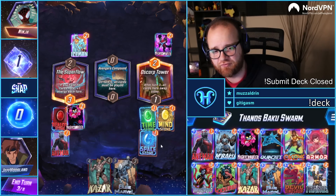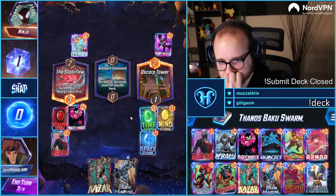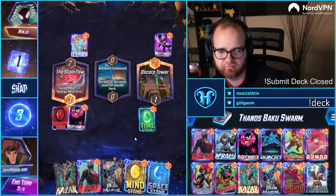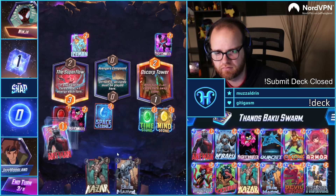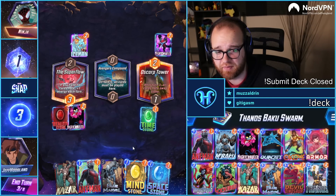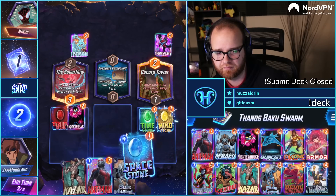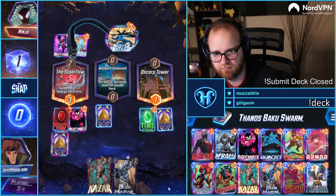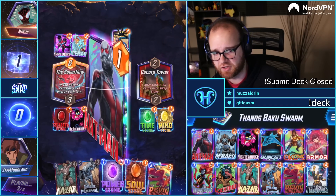Do I want to give them three stones here? I might not, actually. Maybe only give them one. It could be a Kazar deck — that's true. All right, I'm going to do this. Looks like Cerebro 2 again, which means cluttering their board with this is good, potentially.